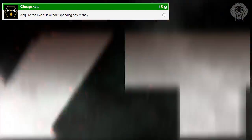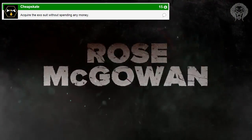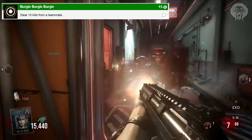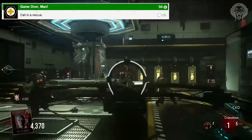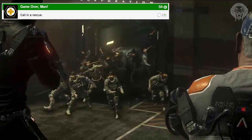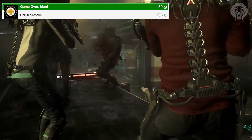Upgrading your exo suit might give you more weapon damage, higher boosts, or more health. The Cheapskate achievement is probably linked to co-op, where your teammates open all the doors for you and you don't spend any money. The next one is steal 10 kills from a teammate — basically give them a bunch of assists, let them damage the enemy, and you finish them off. Then there's 'Game Over Man' — call in a rescue.